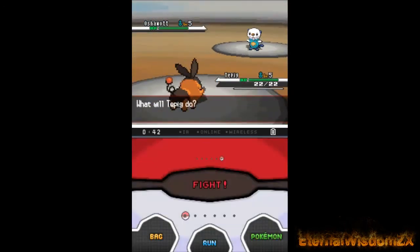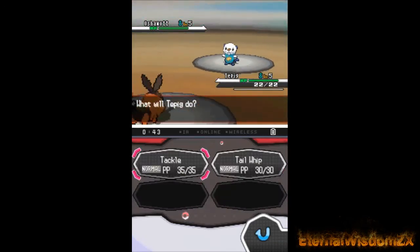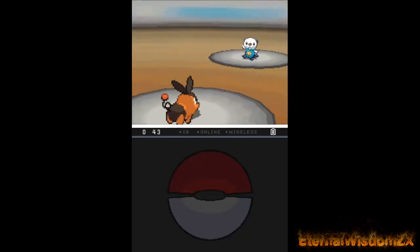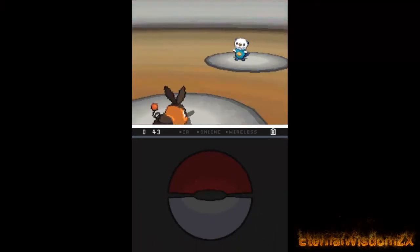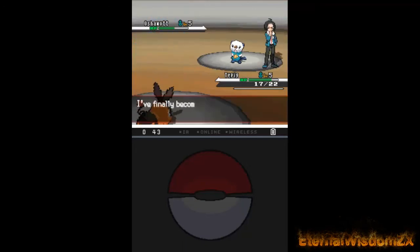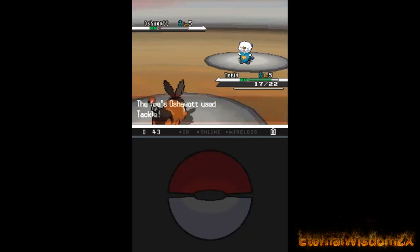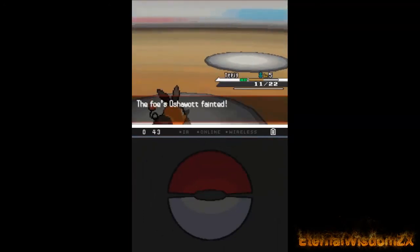I think I more closely relate to Bianca because she's a little more uppity and hyper. Cheren is level-headed, chill, and calm. I can be like him but I think I'm more like Bianca. The protagonist is just a non-talking chill dude. Let's use tail whip to weaken it and make my Tepig hit harder. Tackle is about 95% base accuracy so there's a slight chance it misses, but I'm not too concerned. These two battles went by quick.